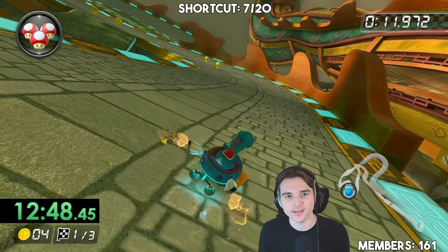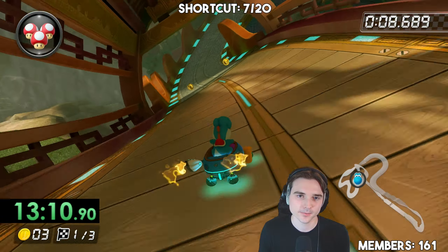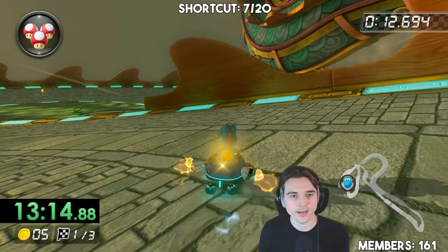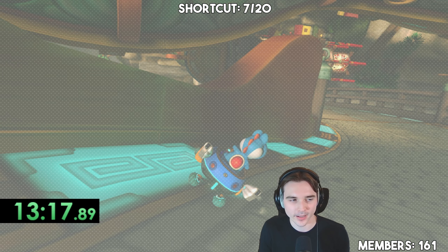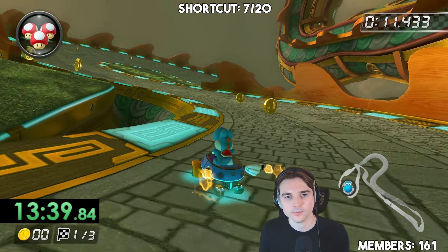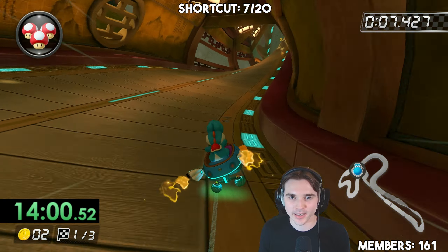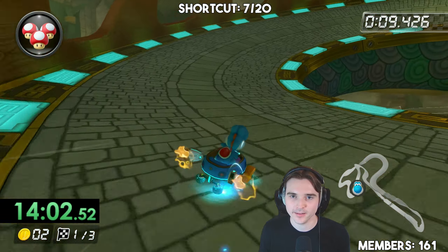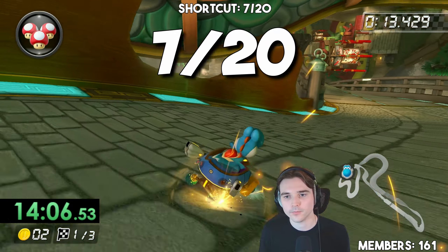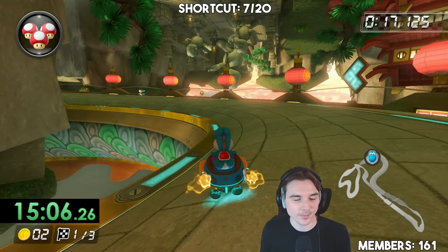What are my lines? Nope, not like that. Attempt number two — I'm gonna hop. I can do better. I brake drifted there. I mean, I just can't drive this track on 200 regardless. I'm just gonna hit the wall. What do you guys think, do we count that? I hit the wall. You know what, I'm gonna count it.